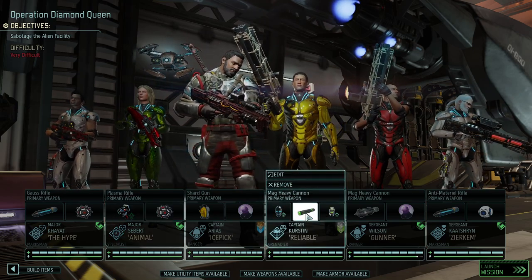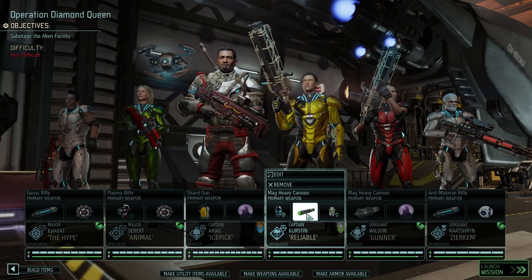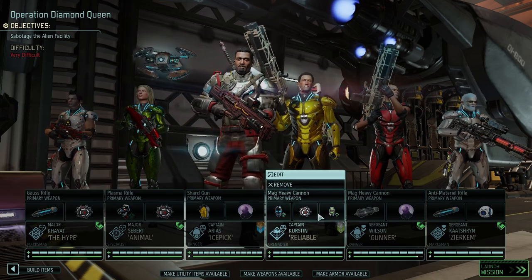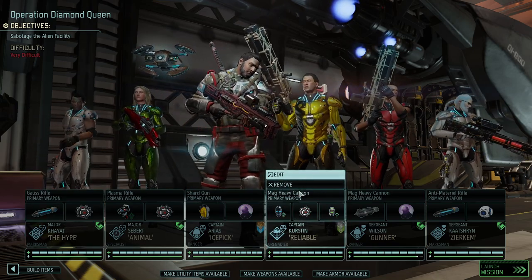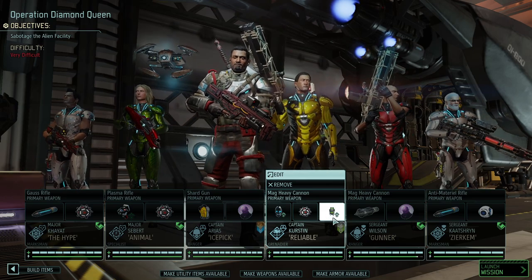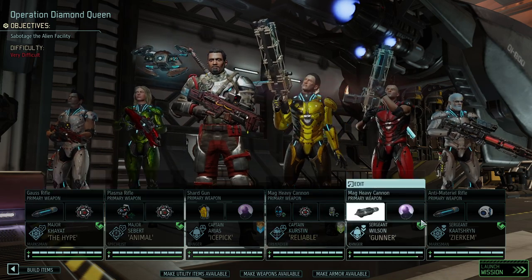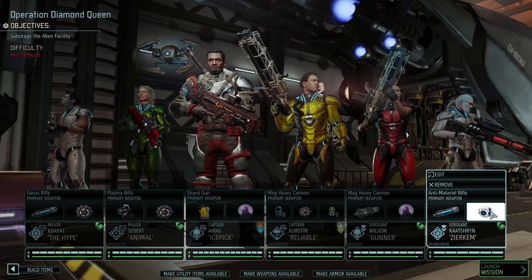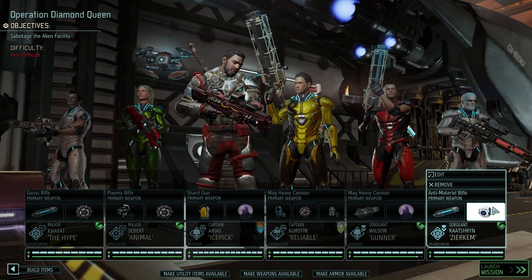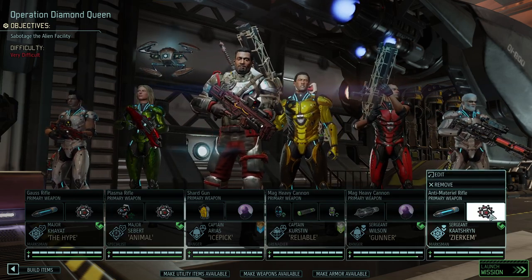I couldn't think of anything more out of standard equipment. I could debate putting another mimic beacon on Reliable so we have another extra life — one for every prime. Let me fix that. We've got three mimic beacons now. It reduces our damage output slightly but it's not the end of the world. Back with the battle scanner placed, we do not have a lot of hidden enemies except the Spectre Prime.